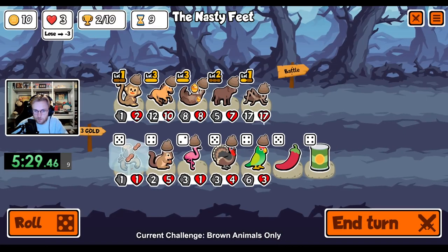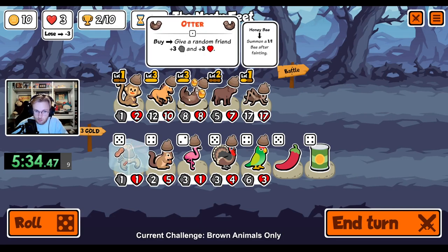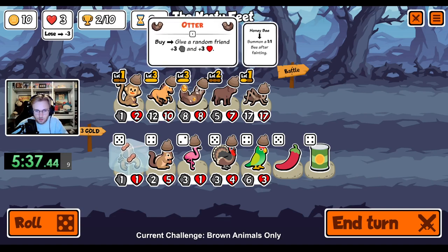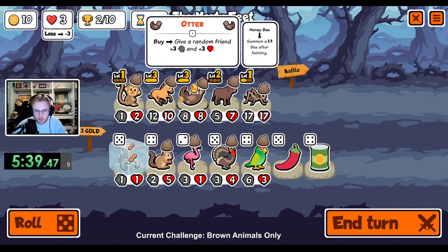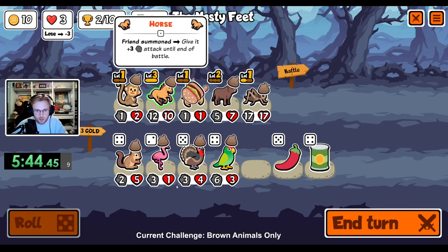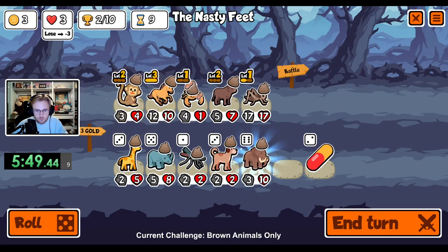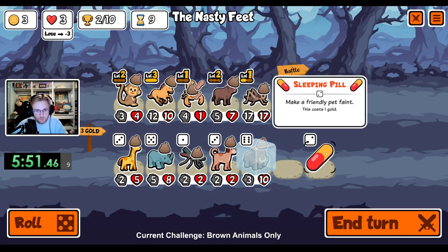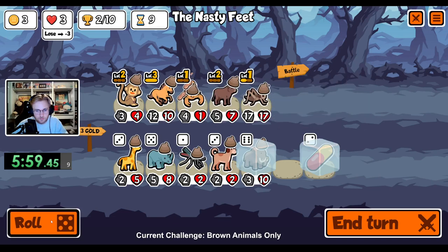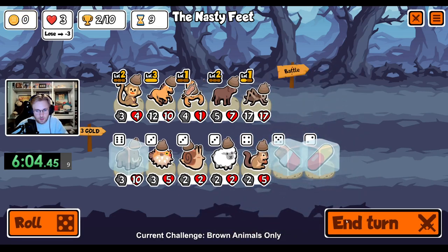The turkey kind of works, but not really, because I'd have to sell the ox or the monkey. I don't really want to do that. Okay, I like a mammoth and a pill. Chocolate's good.